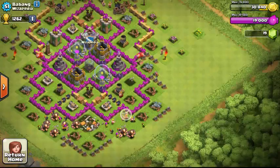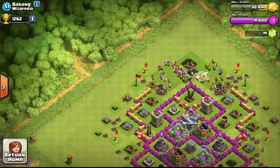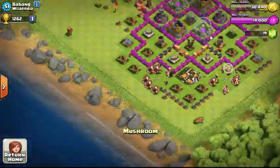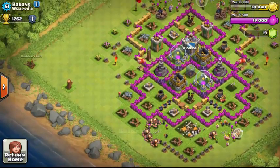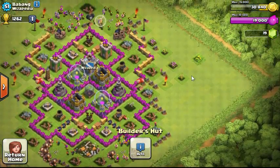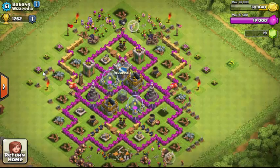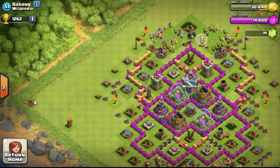If you find a gem box, clear it with your builder and you get free gems automatically. Even after you clear everything, new obstacles like trunks still spawn over time. Once builders finish attacking — I mean constructing — everything resets and they go back.